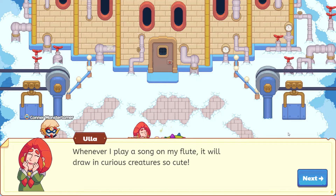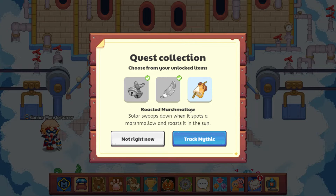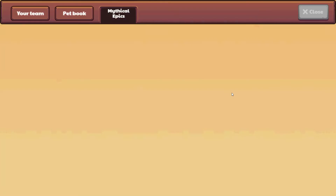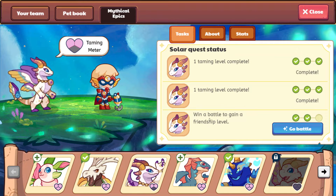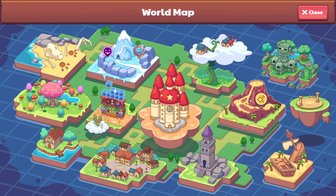Whenever I play a song on my flute, it will draw in curious creatures so cute. It looks like you've collected some curious things — excellent work. Now what did you bring? There are some roasted marshmallows with a little bit of sand on them. We have to win a battle to gain a friendship level, so let's go ahead and win the battle. Then I think we should be best buds.